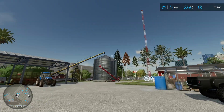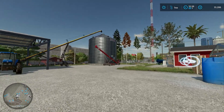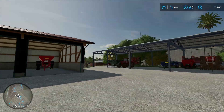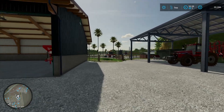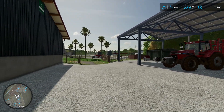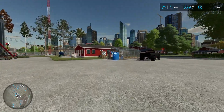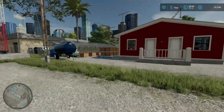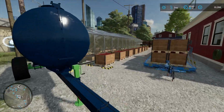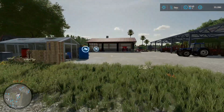Hello everyone, welcome back to Frontier. Today I want to get the field that we harvested and baled cultivated, which is why that's already attached. Then I loaded up the trailer manually and auto-loaded it with some coffee. We're gonna sell that.